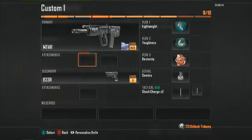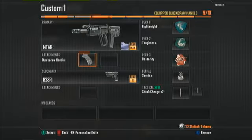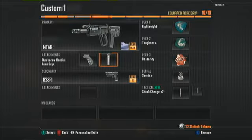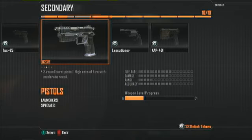For the first attachment you want Quick Draw — not Reflex, because it ruins the gun. Quick Draw is good because you unlock it early, it's fast and easy. You really don't want iron sights on this gun, they're really bad. If you can't get the foregrip yet, I recommend using Fast Mag until you unlock it.